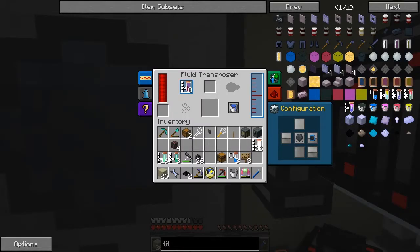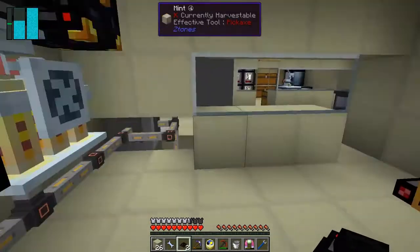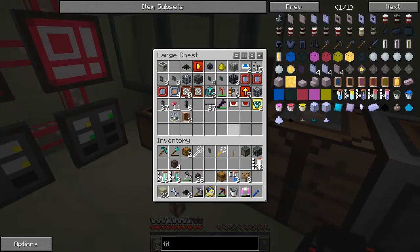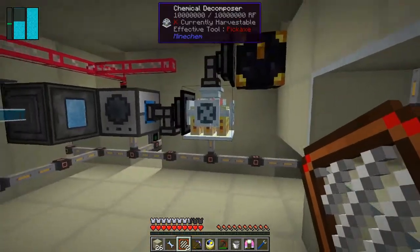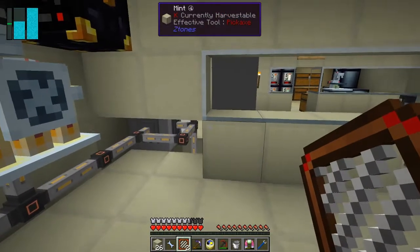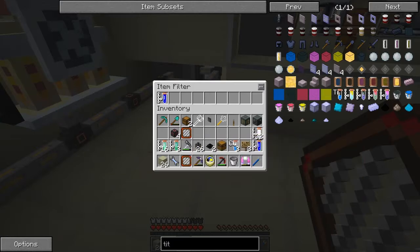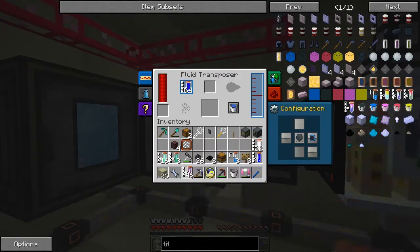We're now getting mesaline in here which we don't want, so we really need to filter that. We need a filter - I've got 10 of them, that's plenty. Let's take two of those. We need to filter for water - take the water and put one of those into the filter with water, which is good. Then put the filter in here. Now the water is going to be coming in here.